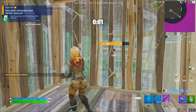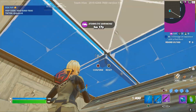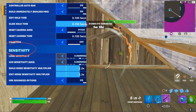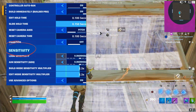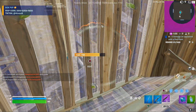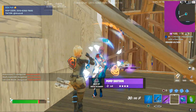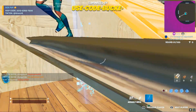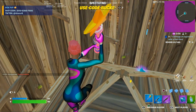Alright guys, the next settings are going to be on the screen right now. I know that it says advanced options is on, but I would probably turn that off. This is just build and editing settings. Anyways, I know I just died, but let me see if I can get a few kills with them next round.